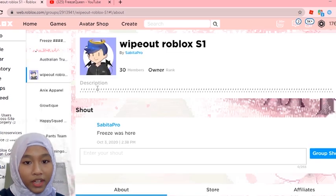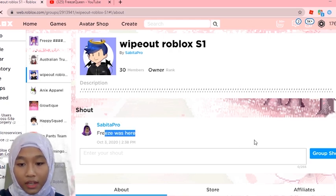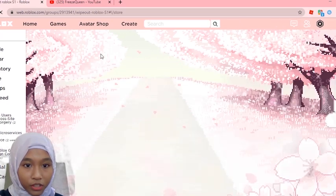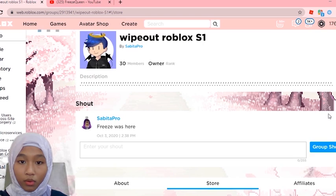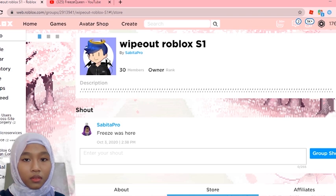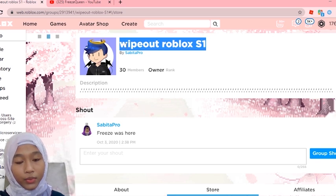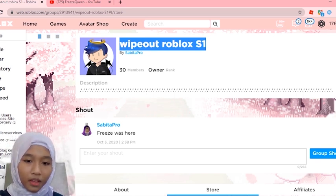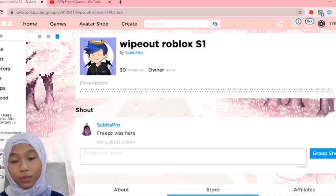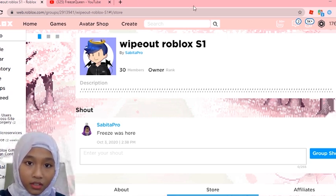You can actually change the profile picture, change the description, change the shout, and maybe post merch. You can sell merch for Roblox and change the profile picture — I just put the profile picture set here. Maybe if you guys don't know how to create one, you can also change the name. That's the thing about Roblox — we can change group names. Comment down below your YouTube username if you want to win them, because they're pretty good groups that I found ages ago when I started playing Roblox.